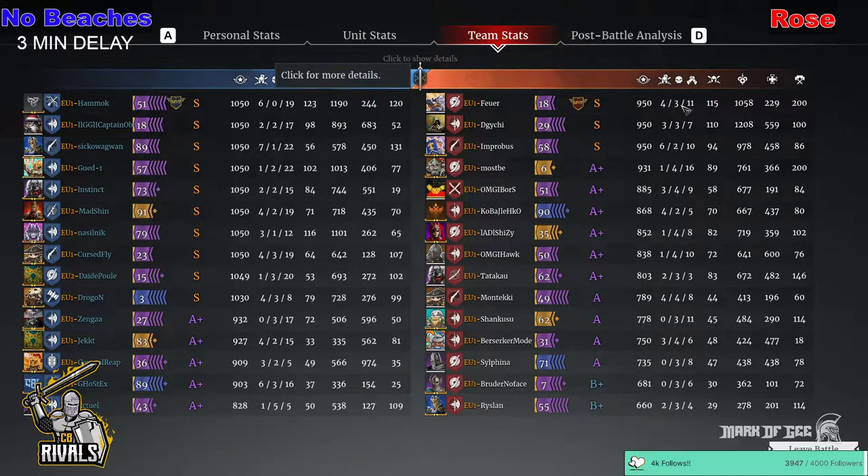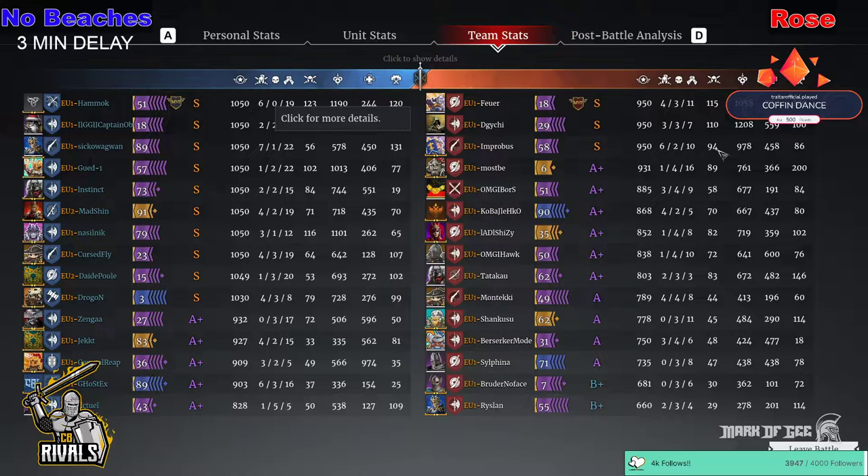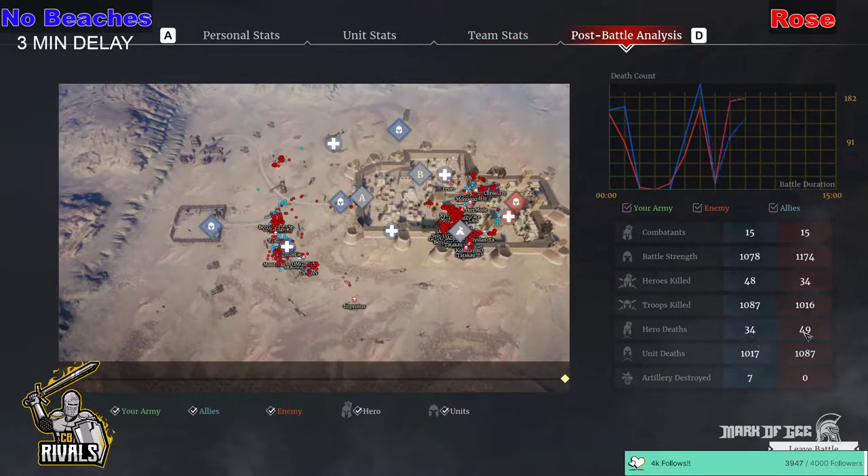On the defence, Fewer with the MVP — four hero kills, 115 unit kills. Improbus did a great job as well — six hero kills, 94 units. Winning that hero versus hero battle was crucial: 48 versus 34 heroes killed. It was the timing of them hero kills — killing them quickly enough to stop anybody getting back in to defend the point. Rose did have a good sally out, but it wasn't enough to gain the mega advantage on unit kills. The unit kills are actually pretty close by the end — it goes in favour of No Beaches. But what an effort that was.